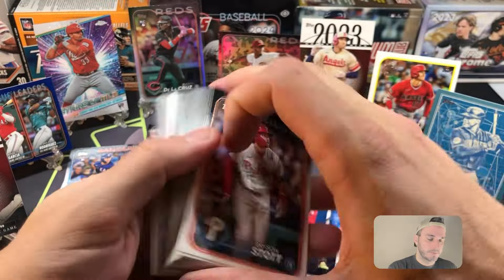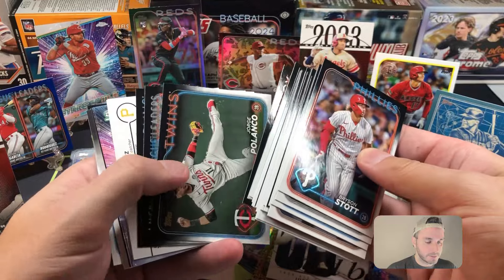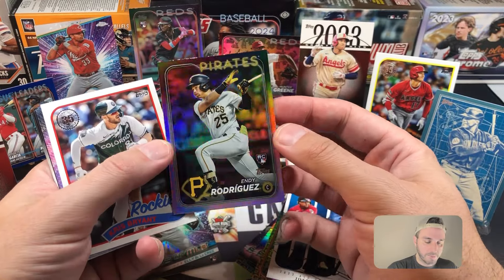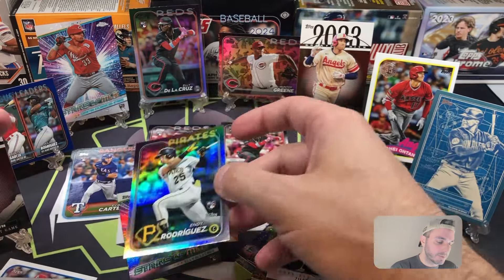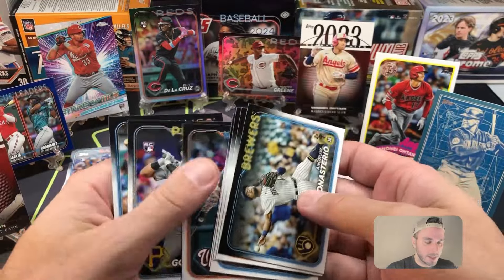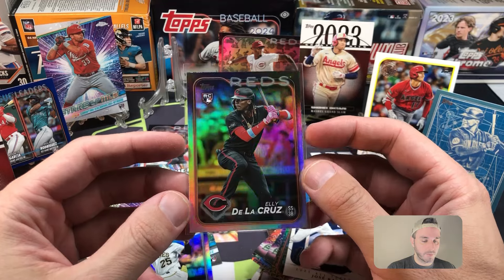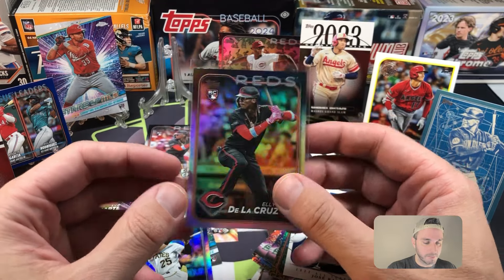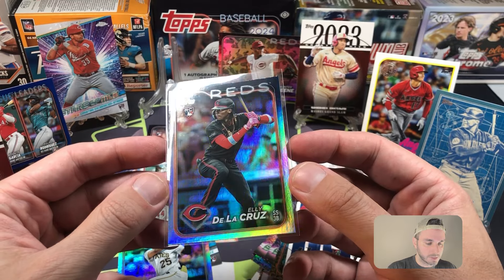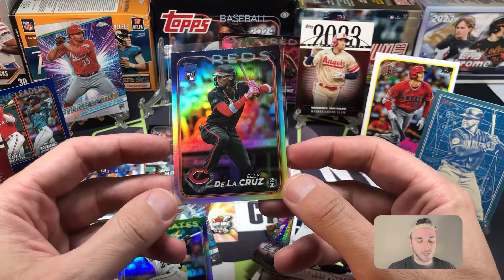We're going to open the last fat pack now and see if they can pull away even more. It wasn't really fair off the jump with that Elly, but still not the best showing for the blasters — although that Soto helps a lot. This is going to help the fat packs — that's a rookie parallel, ND Rodriguez, rainbow rookie. What a rip for the fat packs — multiple rainbow rookies. Chris Bryan 89, Encarnacion-Strand and Riley Green Stars of MLB. I cannot believe two rips in a row — Elly De La Cruz rainbow foil. Both are in great shape. This one looks even better than the other one — incredible centering and corners. This one will be staying in the collection for sure.